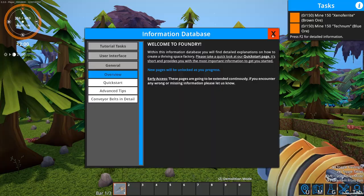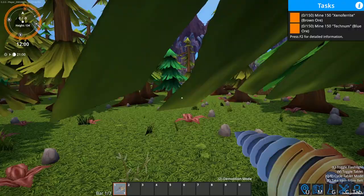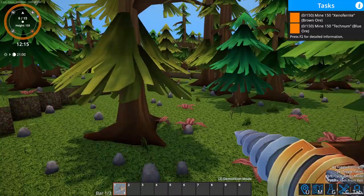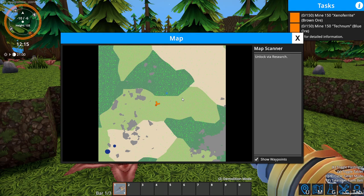I'm in a forest — I love that it has tasks. There's a forest and then there's a forest with purple trees. We need to mine 150 xeno ferrite and 150 technum. You can find this stuff on the map. That's the technum behind me and right here is the xeno ferrite.